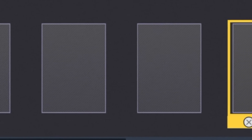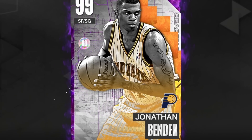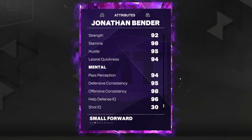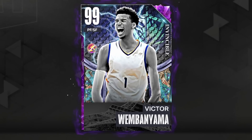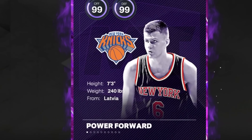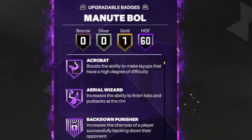Now it's time to look at the bench 5, and this bench is insane. Starting at backup point guard, we've got Endgame Nikola Jokic — a 6'11" point guard, so he's obviously insane. Next up at shooting guard, we've got the cheapest card on this team, Jonathan Bender. The only reason we have him is because he's a 7-foot shooting guard, and he actually has really good stats too. I highly recommend you guys pick up this card — he goes for about 5,000 MT.